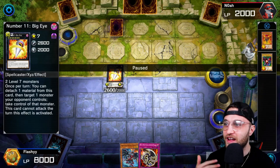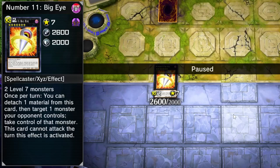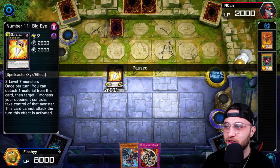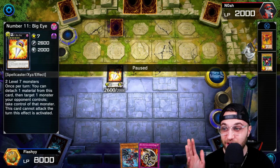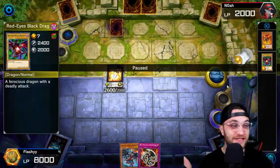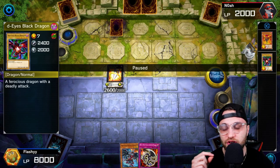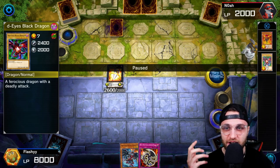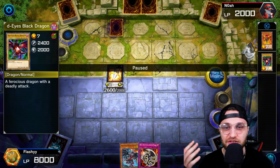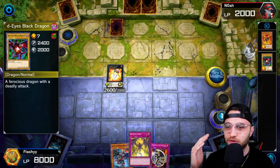Once per turn, you can detach one material from Big Eye, target one monster your opponent controls, and take control of that monster. What's crazy is you're detaching one of your Red Eyes monsters — which is exactly what you want with this deck. You want to put Red Eyes in the grave. So it is just always looping. If you can get Big Eye out utilizing your Red Eyes, detaching and taking your opponent's cards, and then using Fang with Chain and taking more of their cards — it is absolutely insane.